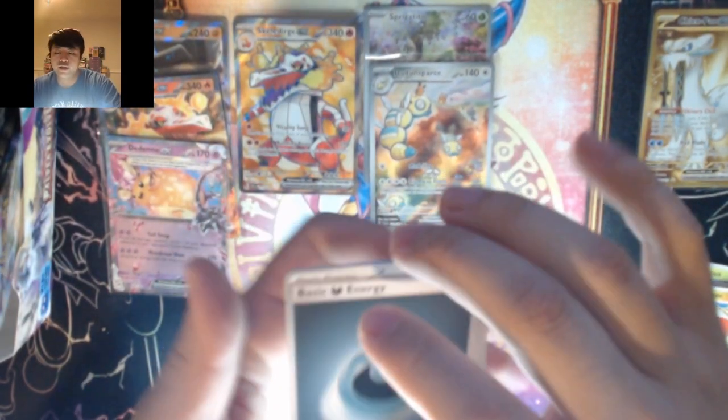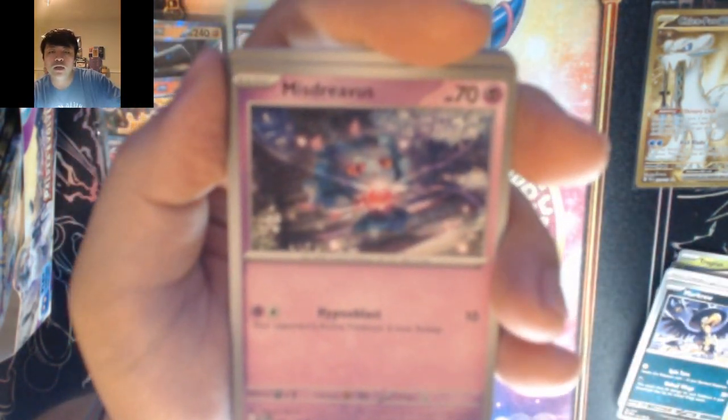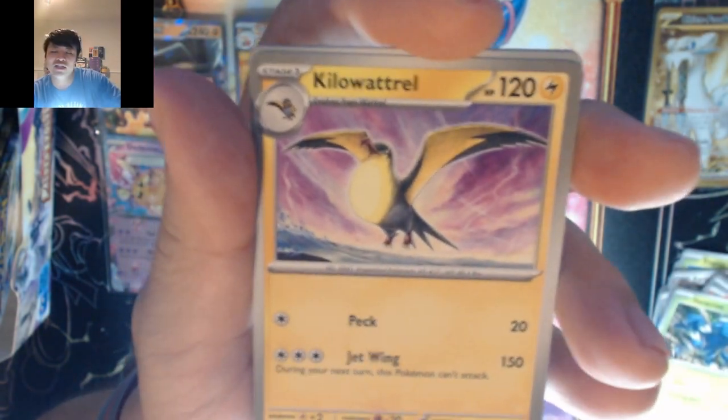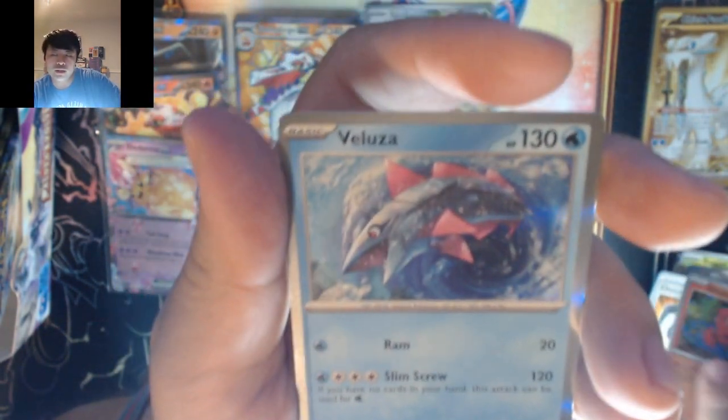Electric — it's dark. We got Murkrow, Misdreavus, Sneasel, Gothita, Talonflame, Crosscut, Kilowattrel, Choice Belt, Oricorio, into Varoom.